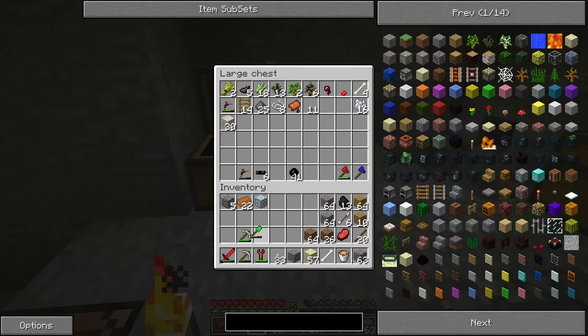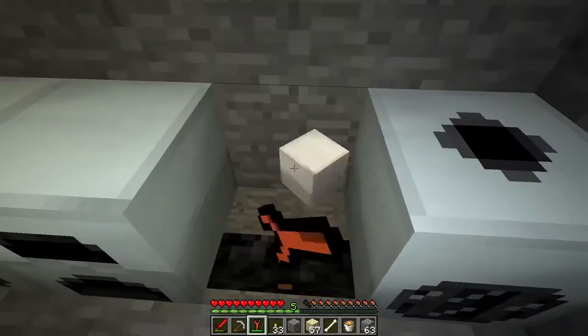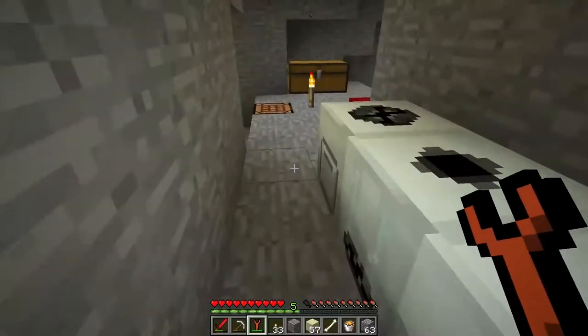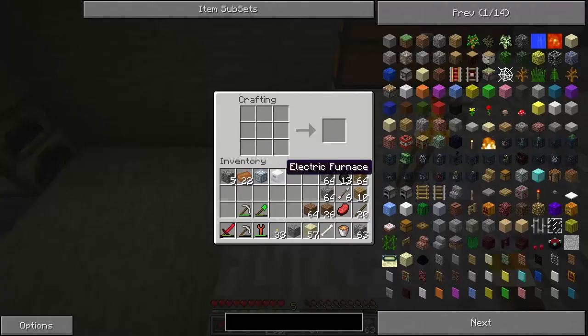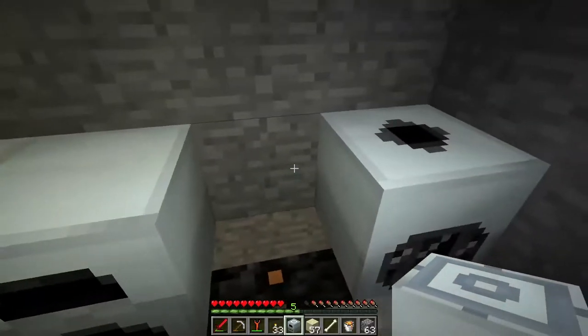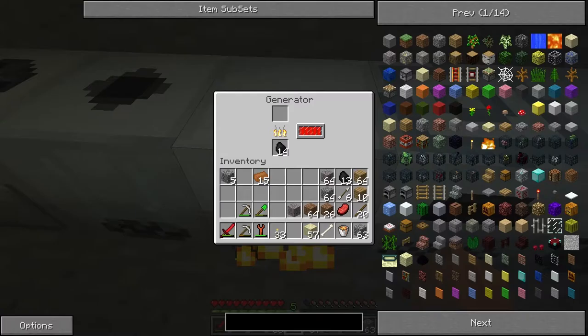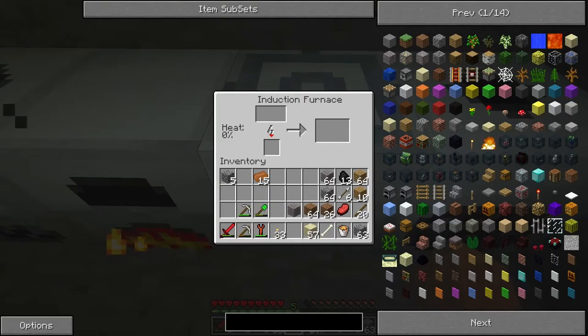We're going to need our wrench so we can get our furnace, place our furnace - I believe it goes here - and the advanced machine goes here, with copper all along the sides, and that gives you an induction furnace. Place your induction furnace and open it up, and you'll see it's a little bit different. It's getting power from our generator, and you can see it's taking a lot longer to get power than the other machines.